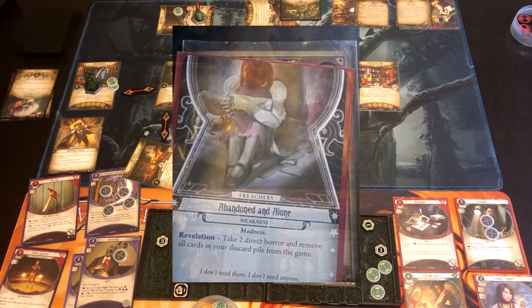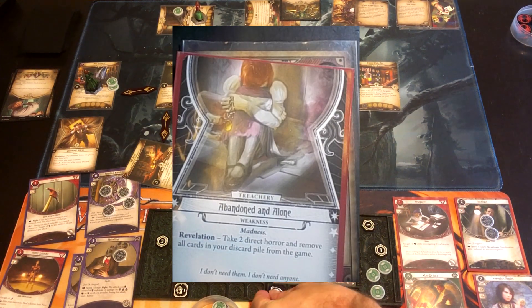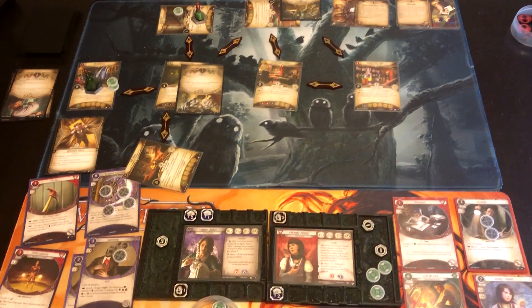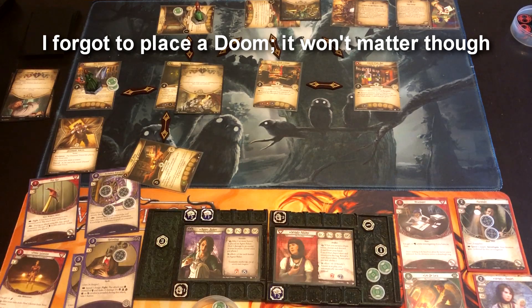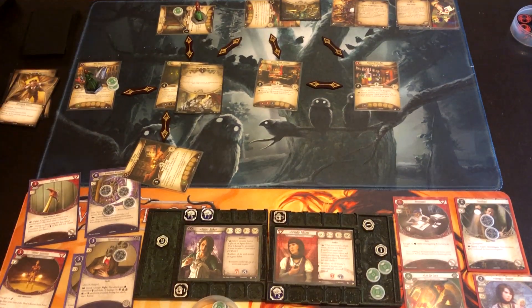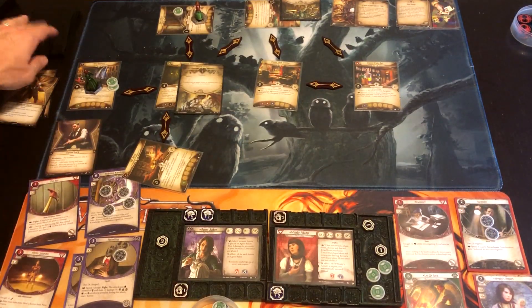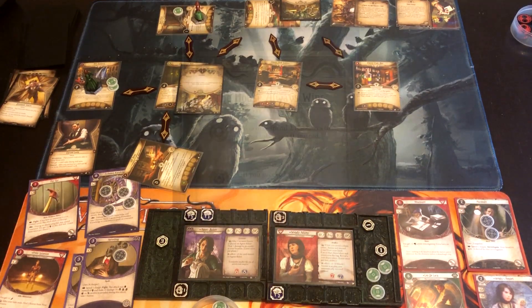Wendy gets Abandoned and Alone — take two direct horror. This is unlucky: all of her cards in the discard pile — including Elusive and her fight cards I was planning to use — are removed from the game. Yuck. Those fighting cards I was counting on to defeat an enemy are gone because Agnes is in the art gallery instead of with Wendy. Of course, she is being a Lone Wolf. Agnes gets Cursed Luck again. Wendy gets Rotting Remains — she's going at 4 versus 3, plus she has Lucky.